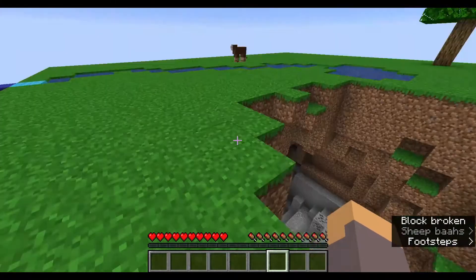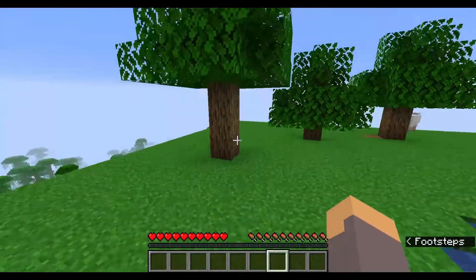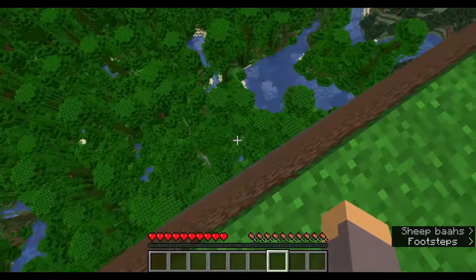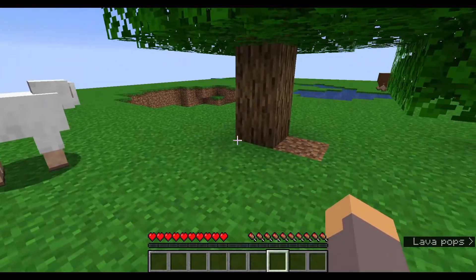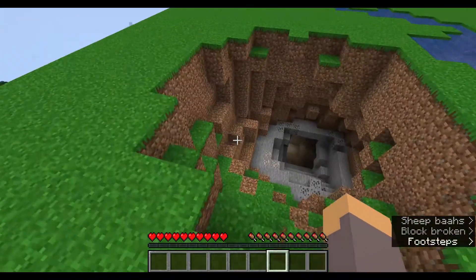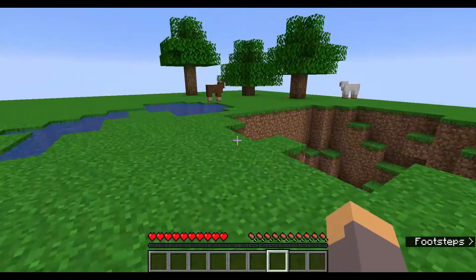Hey guys, welcome to Minecraft week, day four. You might see a massive island on top of the jungle - I'm calling this 'Island Block'. It's a massive island like a planet block, kind of like sky block but instead it's a planet.